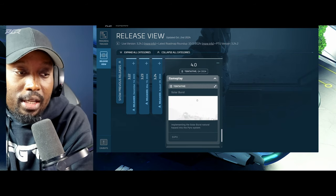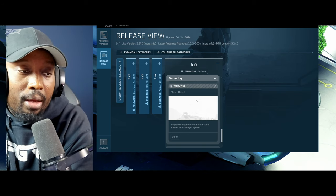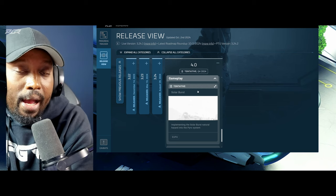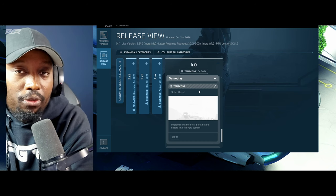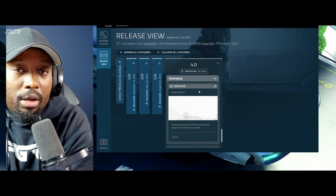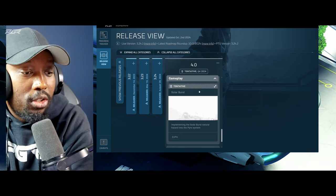There will also be solo bursts — the star in Pyro is dying, so every now and then it emits solar bursts which can disable your ship if you're not paying attention. If you're outside and exposed, you may take radiation damage. If powerful enough, a burst can shut down your ship mid-atmosphere — so just fall. Be careful.